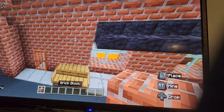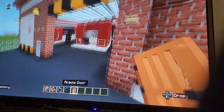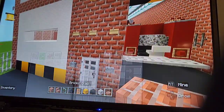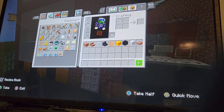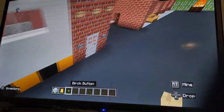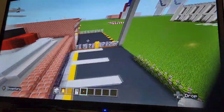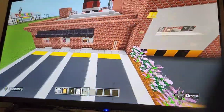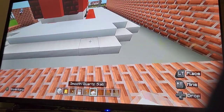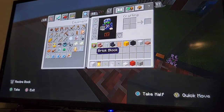For the building you're going to need: bricks, brick stairs, glass pane, blackstone stairs, acacia door, black and yellow concrete, white concrete, brick slab, pillar quartz block, bells, birch button, iron door, stone button, smooth quartz slab, red concrete, and light gray concrete for the roof.